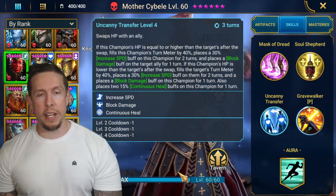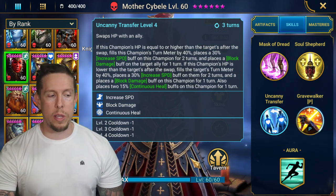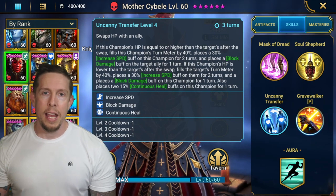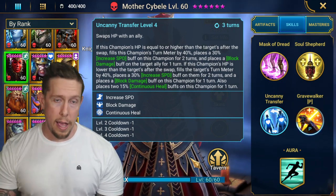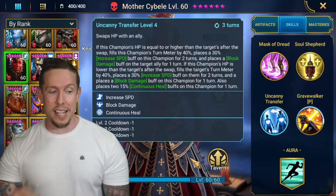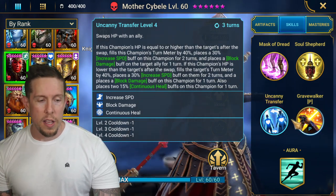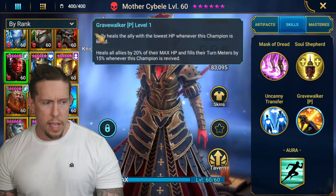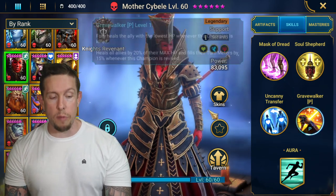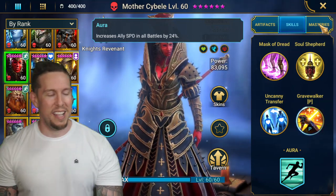On her A3 I use it sparingly, and the AI handles it well — it only uses it when it makes sense. You're swapping HP with an ally: the ally with lowest HP after the swap gets block damage and a continuous heal, while the ally with higher HP gets increased speed and a 40% turn meter boost. They both get a turn meter boost. She also fully heals the ally with lowest HP whenever she's killed, and heals all allies by 25% of their max HP when revived.